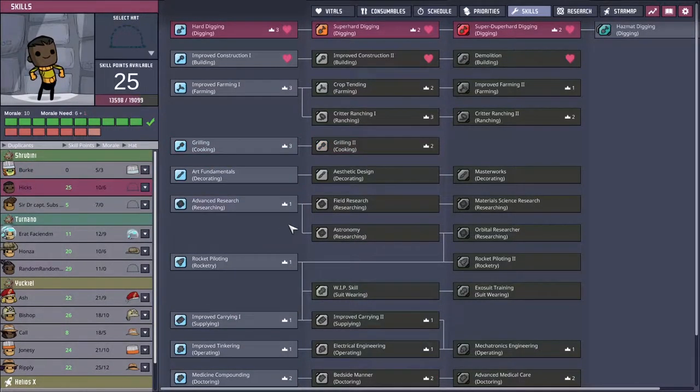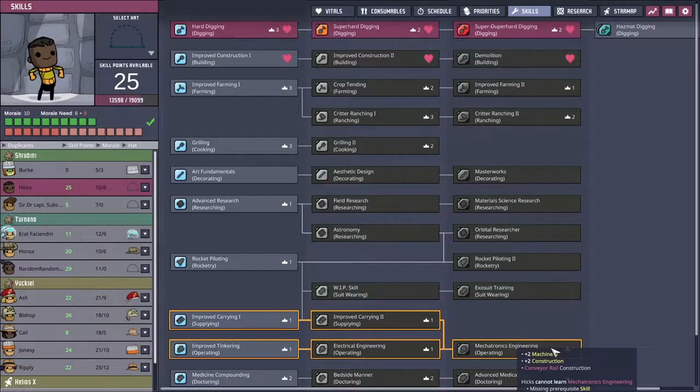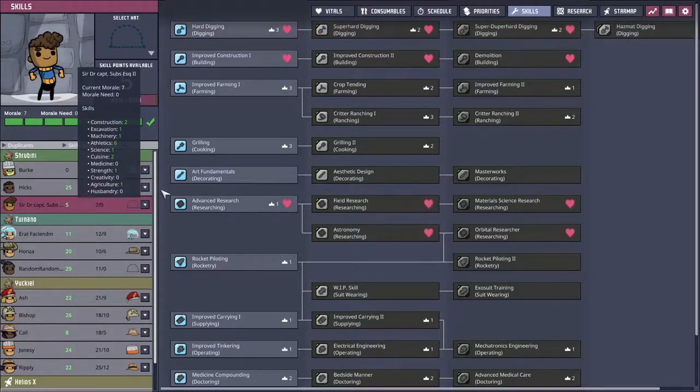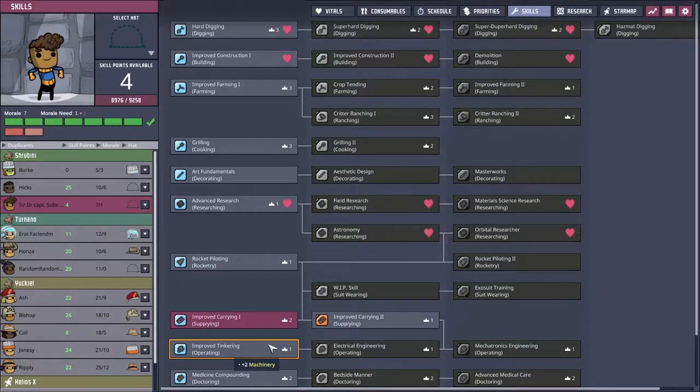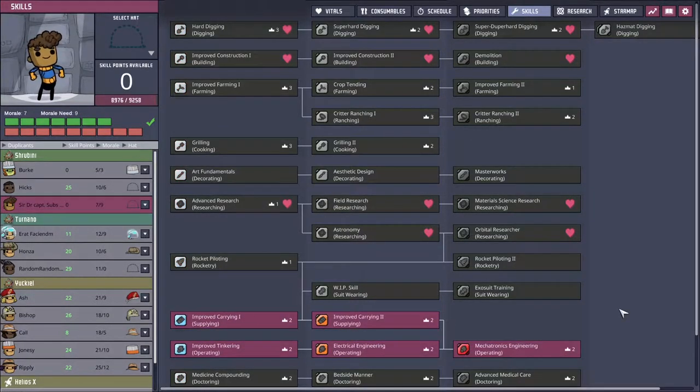Are we going to do it to Hicks? We're going to bring them down to mechatronics engineer here, putting them a full four or five morale points over. Or do we do it to Dr. Captain Subs? Let's do Dr. Captain Subs.